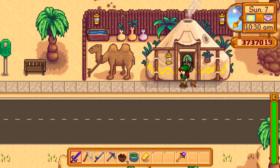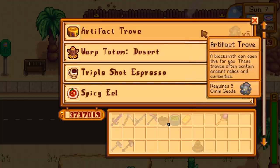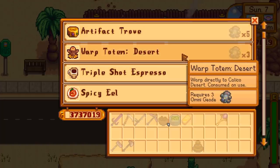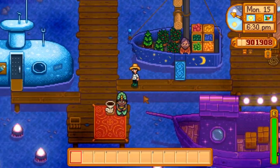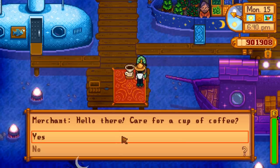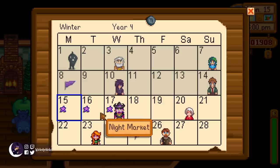Some of what she has to trade is available all the time, some of it changes based on what day it is, and one item for trade is only available under special circumstances. The Trader is open every day, apart from when she is at the beach in Pelican Town during the Night Market, which is the 15th through 17th in winter.